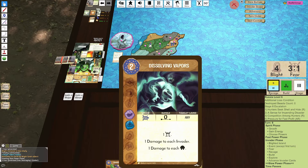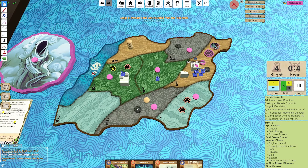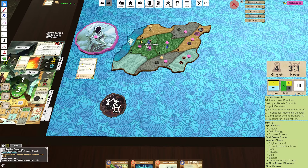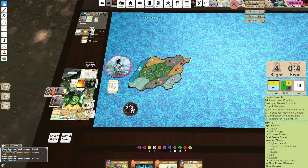I then have Dissolving Vapors - so one fear and then I deal one damage to all invaders - I'll actually kill the city and the town here. Look at that, and I just nuke all of those explorers. And then I have the Fog Closes In - it's kind of sad because I'm breaking everything down to one HP here, but damage, damage - and then I get one fear for time passes.